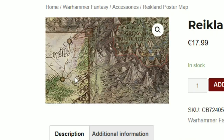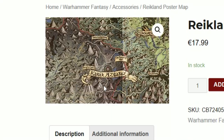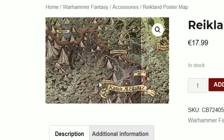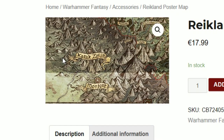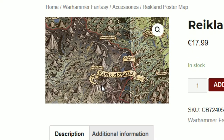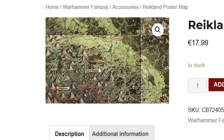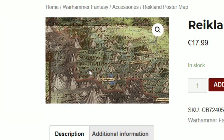Now one of the things about this map — let me zoom in — what I would really love is some information about the dwarfs in these lands, specifically the two main cities: Karak Ziffel and Karak Azgal. I know I'm butchering that. But there's another place — if I can find it — yeah, Castle Drakenfels, just there. I would love them to do something for Castle Drakenfels.